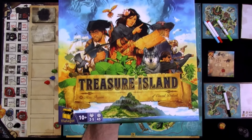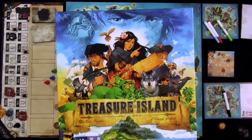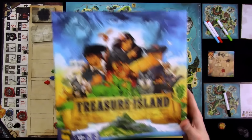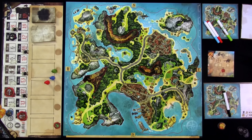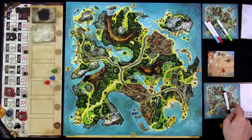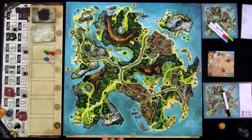Hey everybody. Today, Rado runs through Treasure Island, which is a deduction game where players are mutinous pirates trying to steal Long John Silver's buried treasure. I'm going to do a two-player run-through today. I strongly recommend you turn your subtitles onto the Klingon channel so that when I make rules goofs, you'll know what they are. Welcome to Treasure Island, everybody.